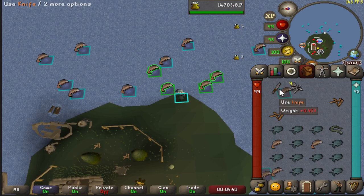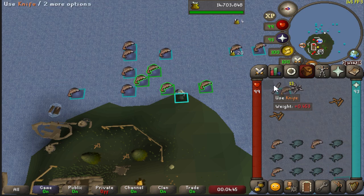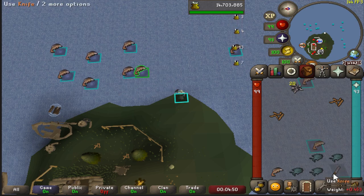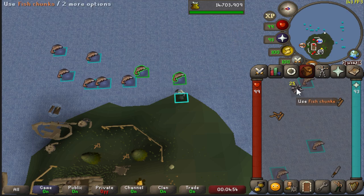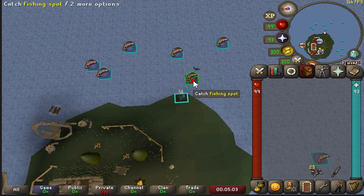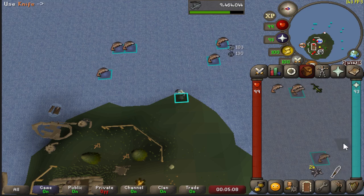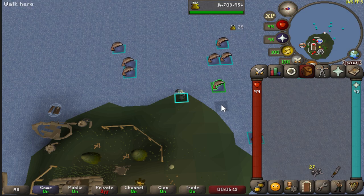Once you have a full inventory of fish, you can use your knife on one of the fish and you can either AFK once you do it once, or what I like to do is put my knife in the bottom right and just go back and forth like this — get rid of all those fish and now we have 25 fish chunks which we will be using as bait from this point forth. You can drop any remaining king worms and just repeat this method, filling up a full inventory, using your knife, and keeping that stack of fish chunks growing.